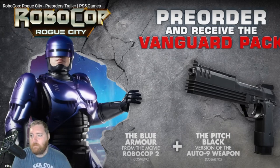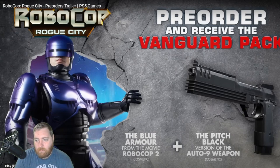You also get the Vanguard Pack, which is another pack. It showed it but I figured everything was in that first part — you get the blue armor from RoboCop 2 and the pitch black version skin for the Auto 9.